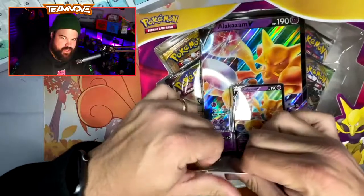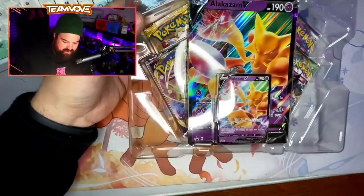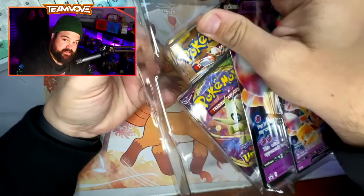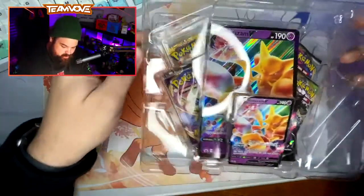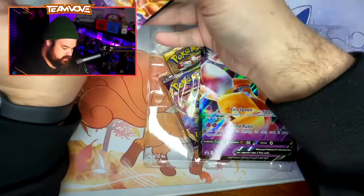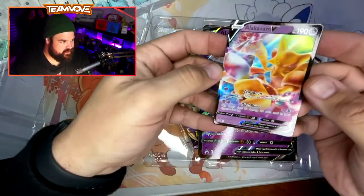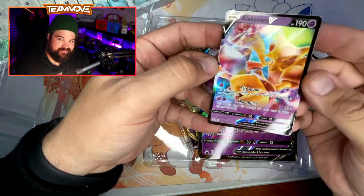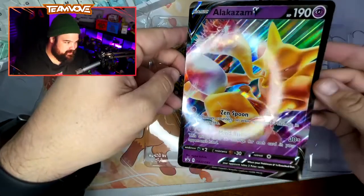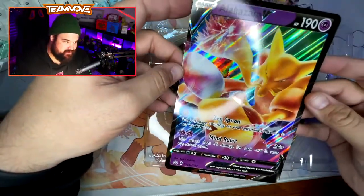Alrighty, here we are. We have the Alakazam V-Box live in person with our hand cam. We have a new ring light down here we're gonna be utilizing. This is part of a sponsored collaboration that you guys have probably seen on TikTok or will have seen soon, but I am excited to be working with Toner who provided this ring light — it's gonna help make our openings look extra crispy. Let's get our promo out of here. No code card. Interesting.